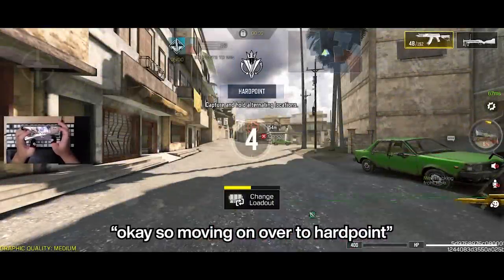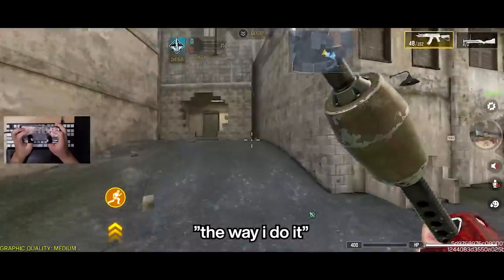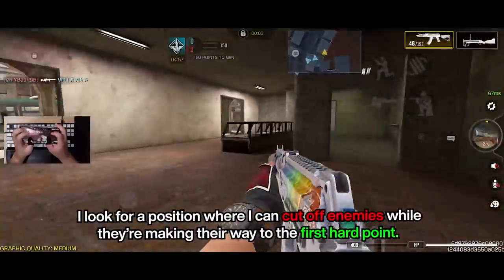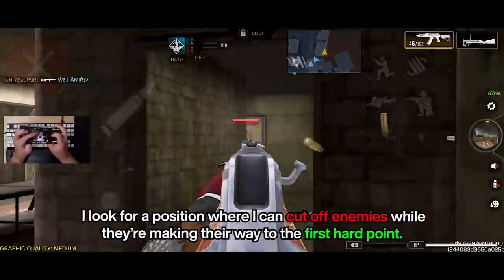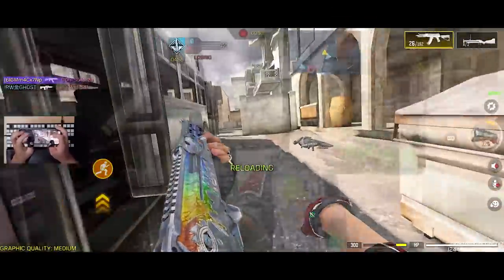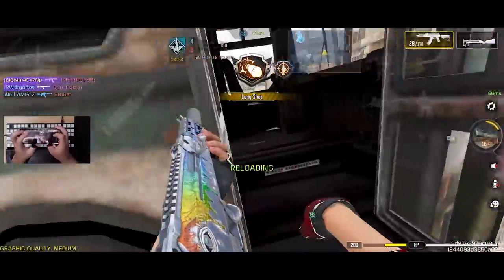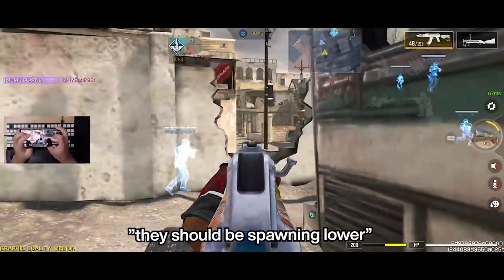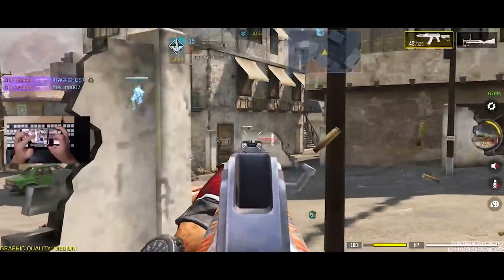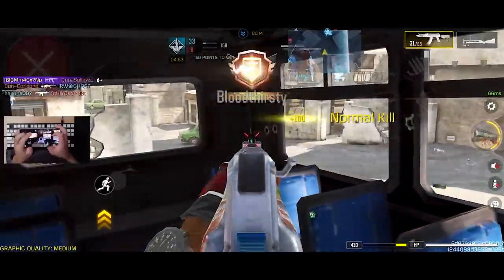Moving on over to Hardpoint, I'll show you how I play for scorestreaks and kills. Instead of going straight onto the objective, I'm going to find a position where I can catch them off guard as they go to the hardpoint. That's one, that's two. We're just going to stay around here — they should be spawning. There — nice.